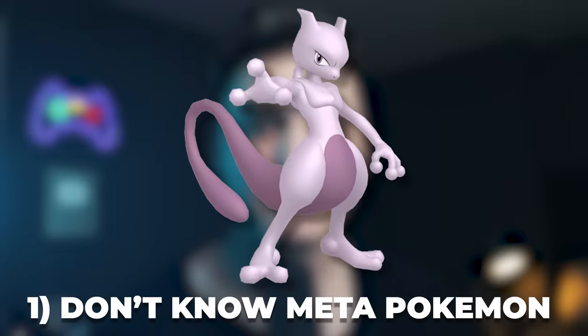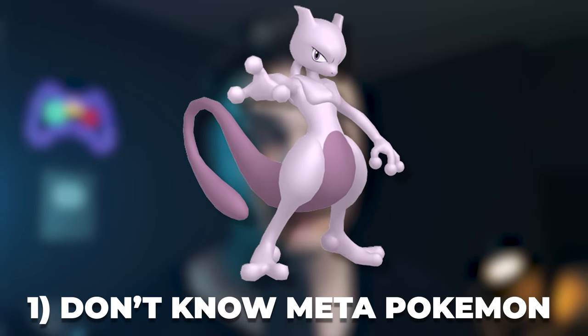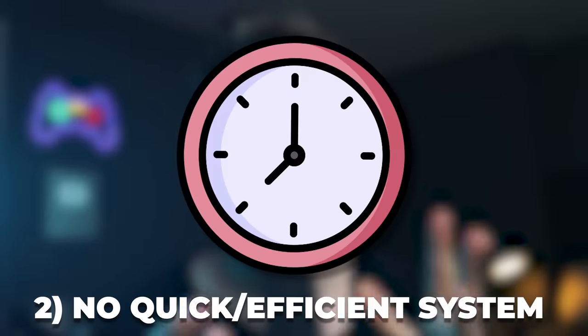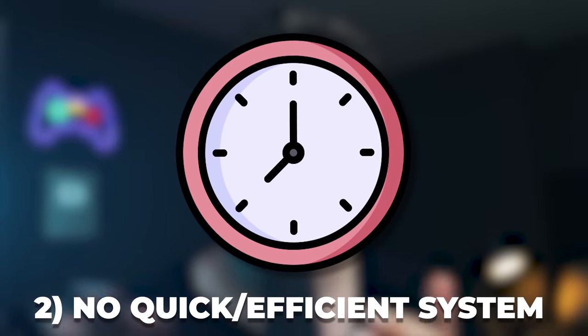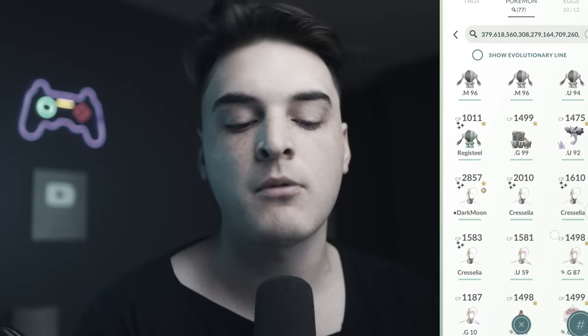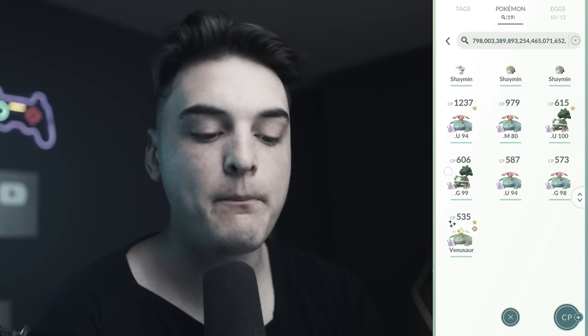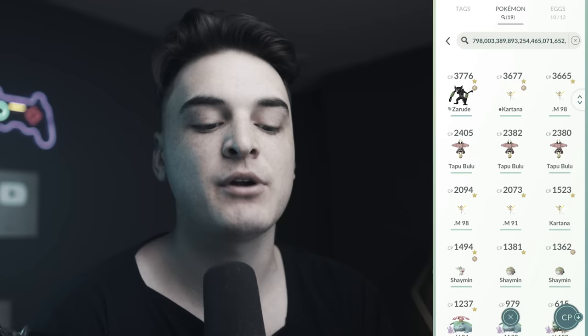I always find when people have max storage in Pokemon Go, it's because they don't know how to do two main things. Number one, they don't know what meta-relevant Pokemon are and what the best Pokemon are to keep, which we're going to be answering in this video. And number two, they don't have a quick efficient system to sift through all the non-meta-relevant Pokemon. So today I've set up a pretty much automatic system for you to just type in things and automatically get the Pokemon you should be keeping in Pokemon Go. This will be the easiest and fastest way for you to manage storage. So without further ado, let's get into it.